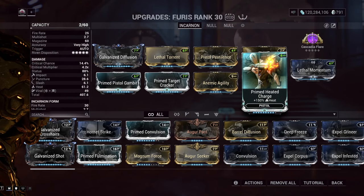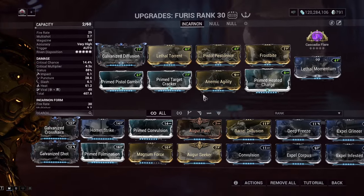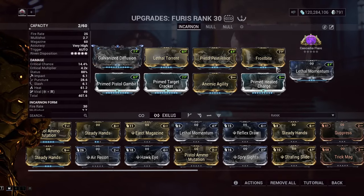We already have around 150% fire rate. Primed Heated Charge isn't even maxed out yet in my arsenal, but it's good enough. Little Momentum is just a basic exilus mod — you could leave it out, but I have it to make the build feel complete.